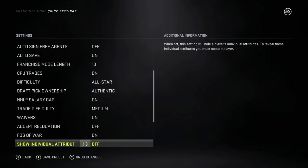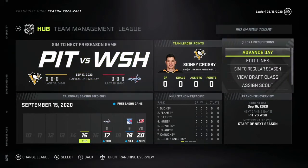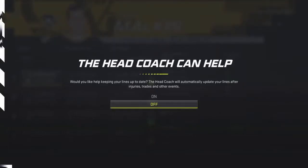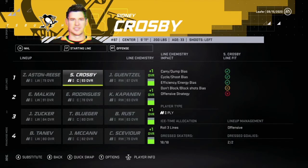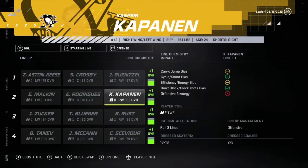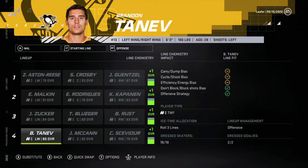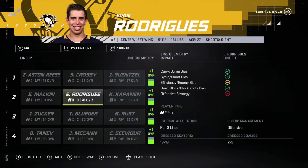So the first video is really just gonna be a run through of what we have, what's there to do, maybe we start simulating a little bit. Let's go to edit lines and see what we're working with here. We want this off so Malkin, Crosby — we have a plus one, zero, plus one, zero. Let's try to make these lines better. After tinkering with the forwards, we were able to get a plus one on every line. Right now the lines are looking like Guentzel, Crosby, Aston-Reese; Malkin, Rodriguez — second line center is not ideal. Kasperi Kapanen, Brian Rust, Teddy Blueger, and Jason Zucker, and then our fourth line Tanev, McCann, and Sevier.